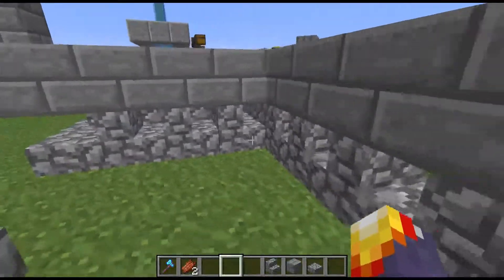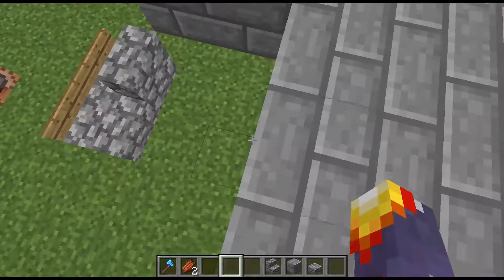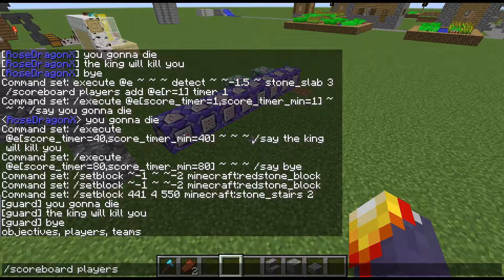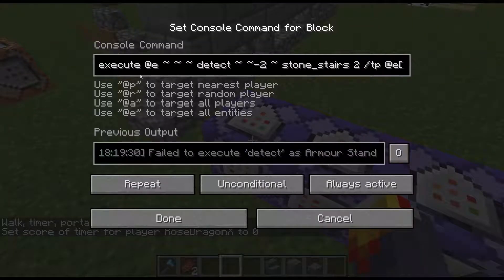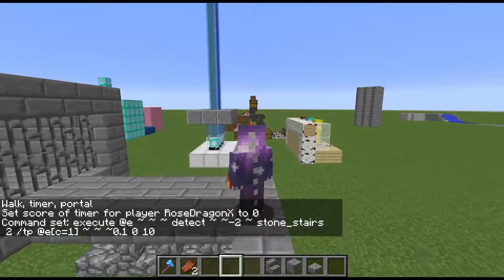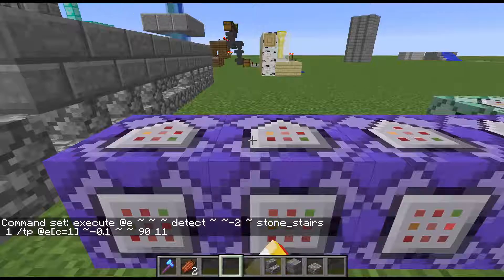Like you see, there are stairs under all of the stone bricks. That's what makes the people walk. When they get above this slab, they start talking if the timer score... I have here four commands that execute at everybody that stands above a stone stair that faces away. They're teleporting them like one centimeter — that's what makes the slope walking. So yeah, I have here four commands that do that, the same exact thing.